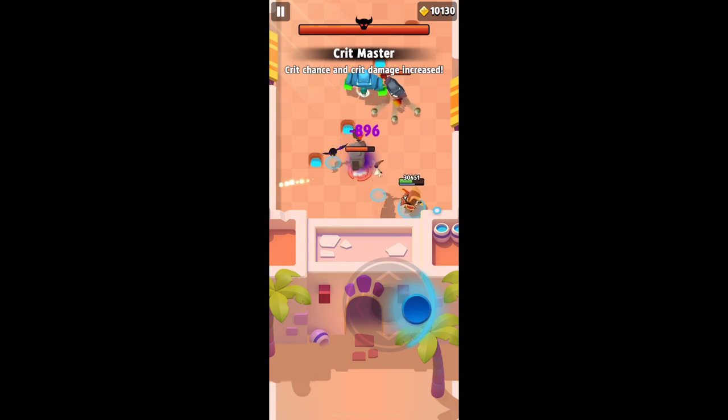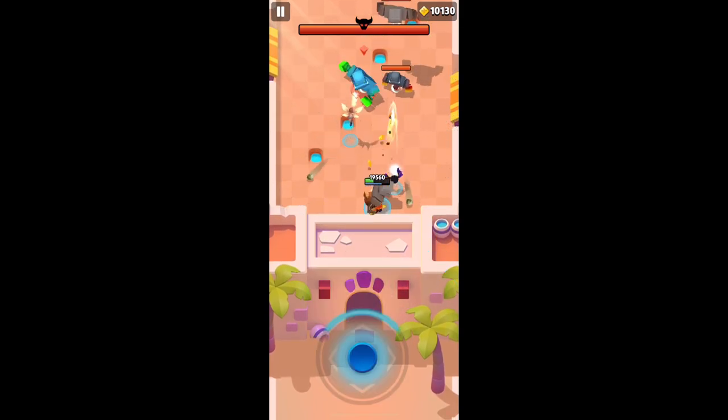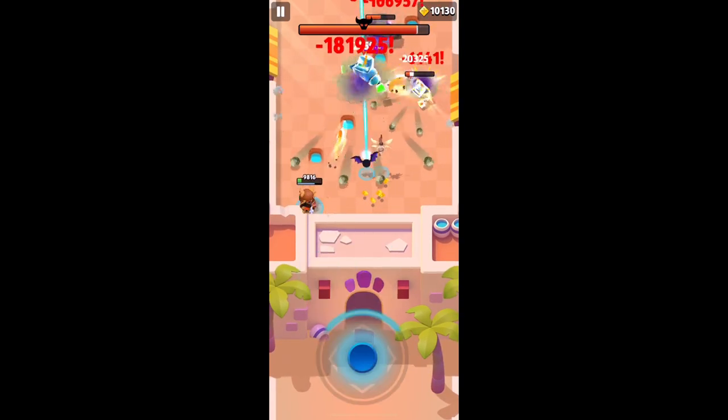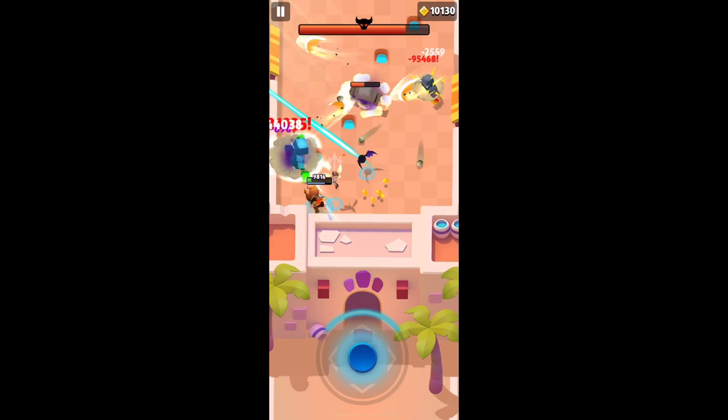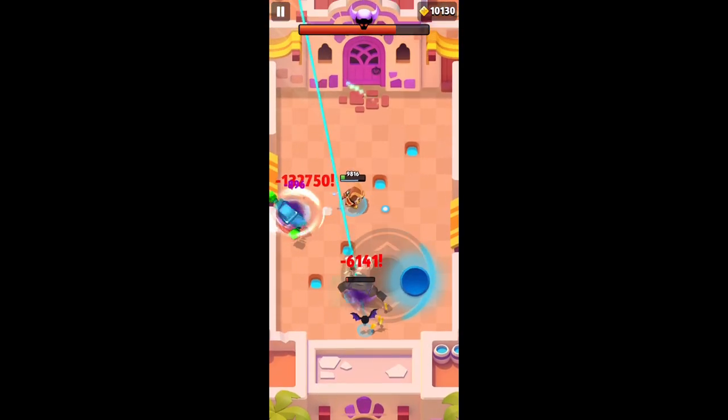I can't get close enough to get the swipes off on it and it seems like I'm constantly running, so I'm mostly playing at range. As for the bow, it seems to be pretty reliable but it really feels like I'm running into the same issue as with the staff, especially with getting the ricochet, and I'm dying pretty quick on that too.